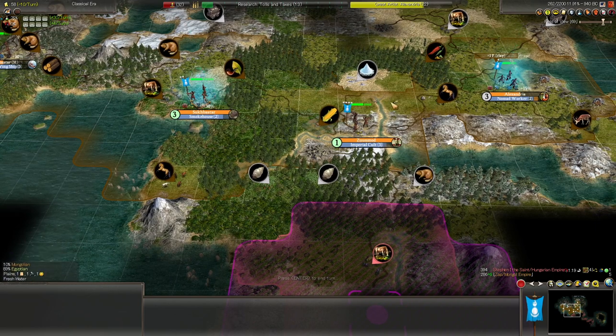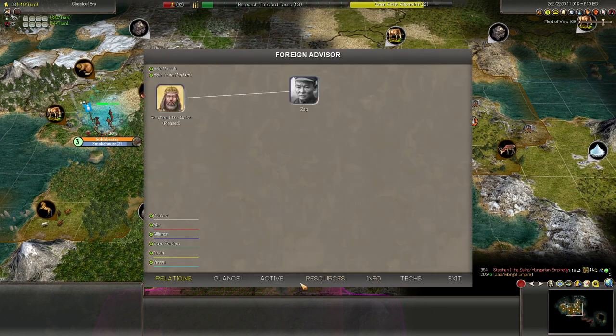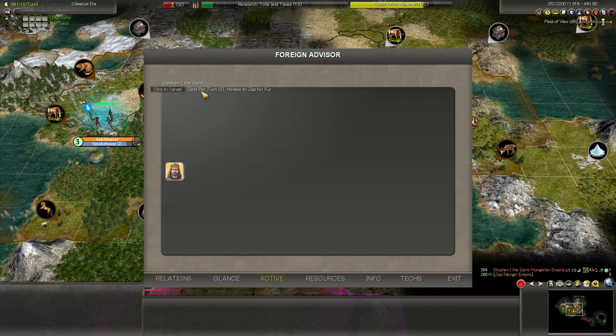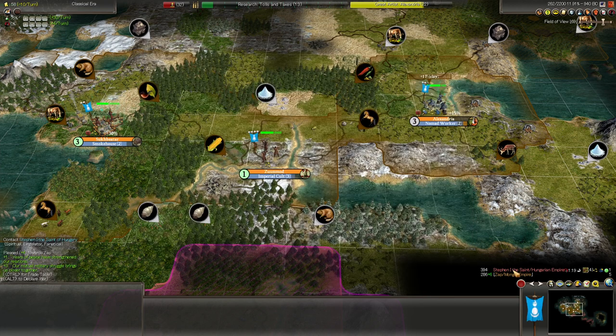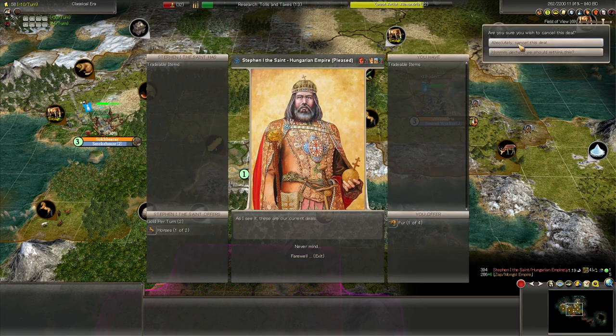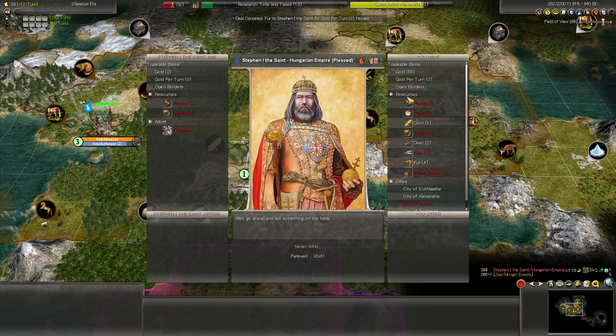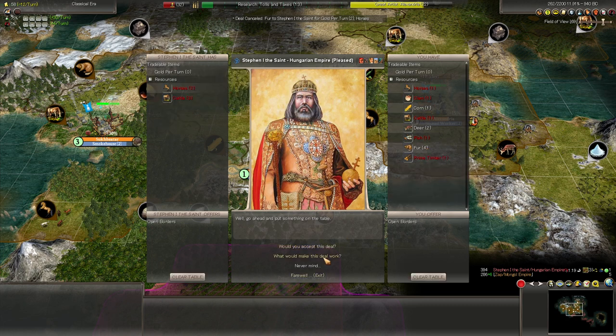Talking about horses — we have these horses connected anyway, and I think we were getting horses from our Hungarian friend. He was giving us horses and a little bit of gold for furs. What are the current deals we have? Here's the one with the horses — let's cancel that. We don't need that anymore. We're going to give him the furs anyway, just as a gift, so he likes us a little bit more and is maybe a little less likely to attack us.